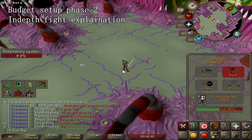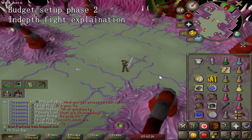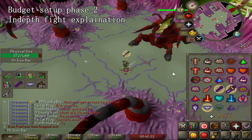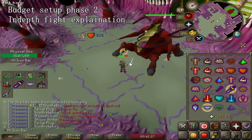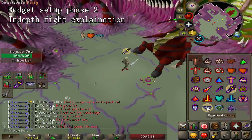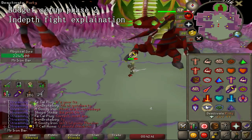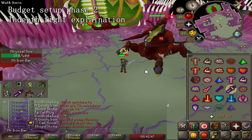For phase two, start at the specific spot recommended because Sire usually throws a poison at the very beginning. Stand there and wait for the boss to have an attack option — the moment you see it, attack the boss. Your character will be pulled away from that spot automatically dodging the poison. The main strategy for phase two is simple: keep your Protect from Melee prayer on at all times, have your Piety active, and every two Arclight hits go under the boss to minimize its attacks. Every two hits, go under the boss, wait a solid second, then attack again.